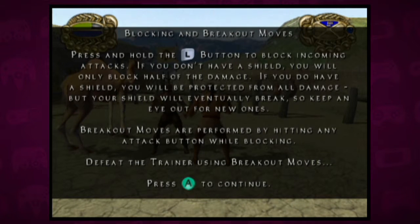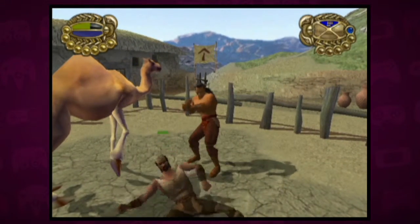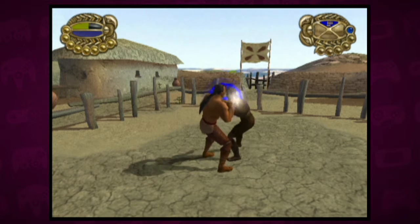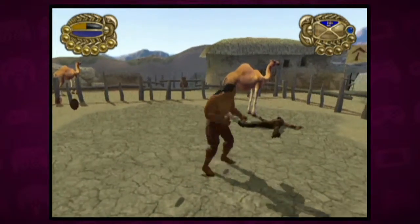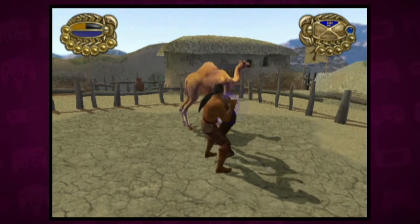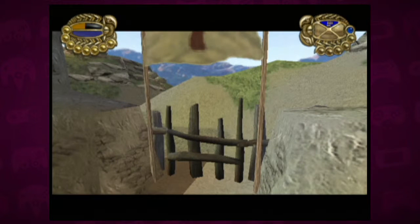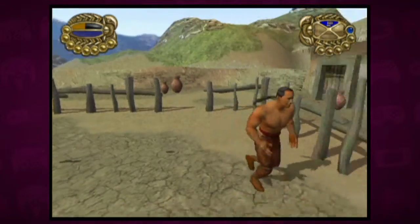No block after damage — if you do have a shield, blah blah blah. Breakout moves are performed by hitting any attack button while blocking. Is that all I have to do, just knock him over a bunch of times? This is not a thrilling tutorial. This is bad. It's going to take forever. It literally won't let me do any other attacks — I just have to use this attack until he's down. Yay, I did it. No, I'm good, I think I learned how to do it.